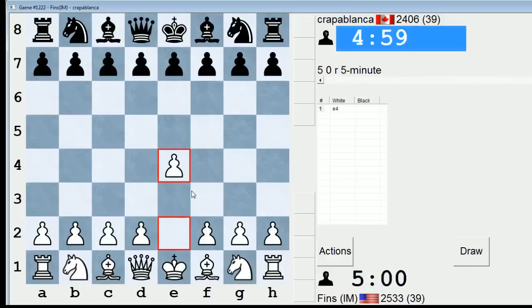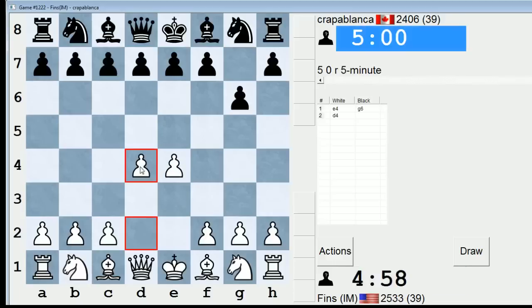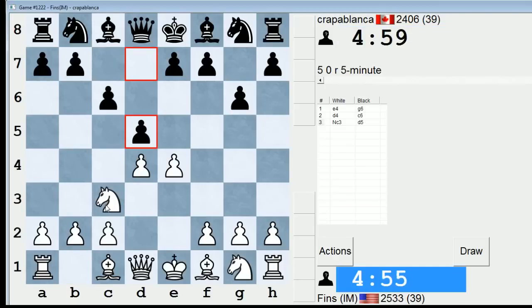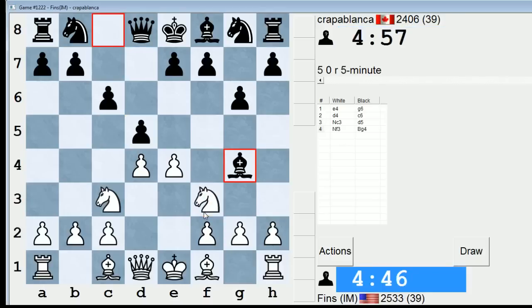Hey guys, this is John, and I'm playing Capablanca in the 5-minute pool on ICC. I opened with e4 in this video, just in an effort to make more e4 games into my library of games. He's playing the Grunfeld/Gergenidze system, which I also play from the black side from time to time.